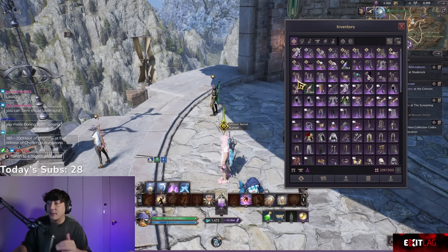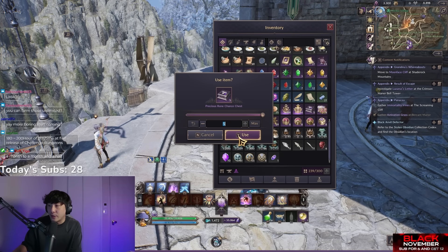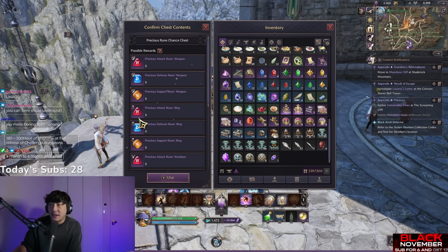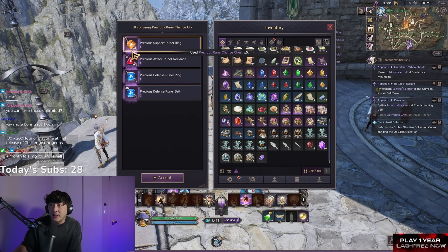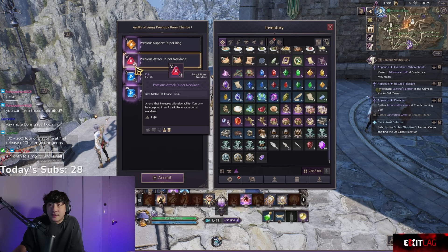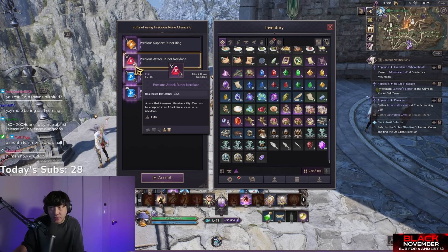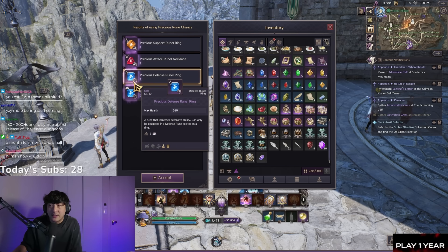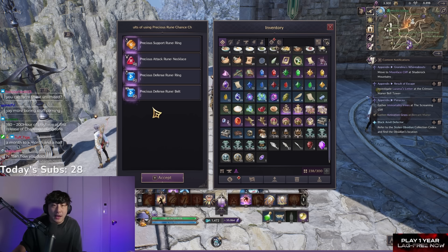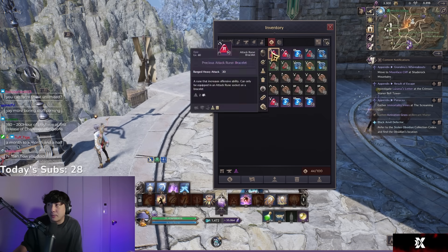Let me show you a live example of how runes are upgraded. I'm going to open a precious rune chest here. I got a necklace rune at level 48 — that's likely an upgrade from my previous level 47 or 48 rune. Purple icons indicate runes that can go above level 60, but that won't be in our version. I also got a rune bag slot and a bunch of additional runes I can dismantle.